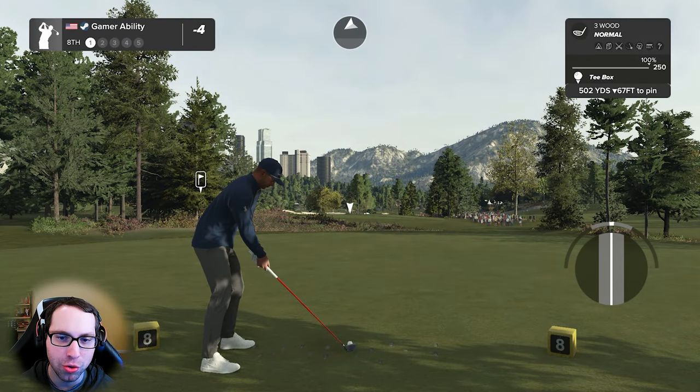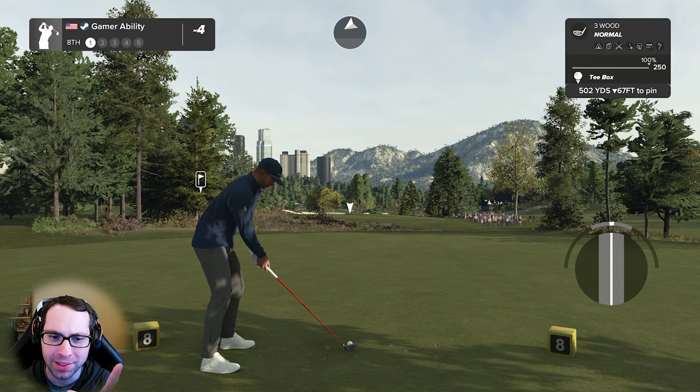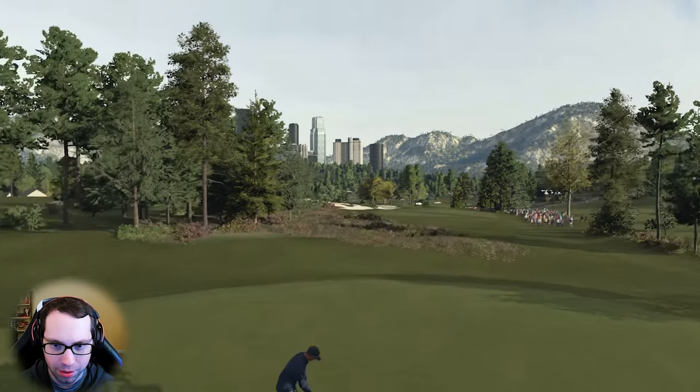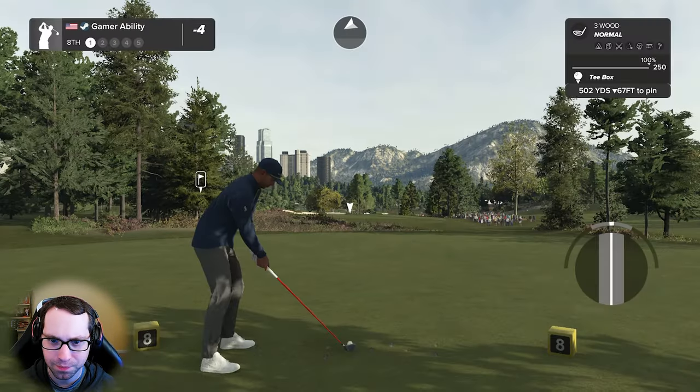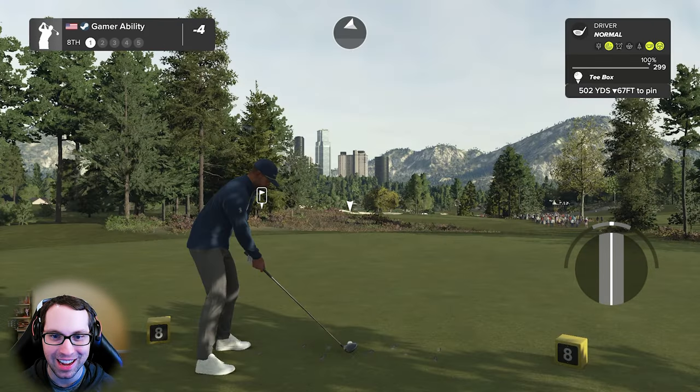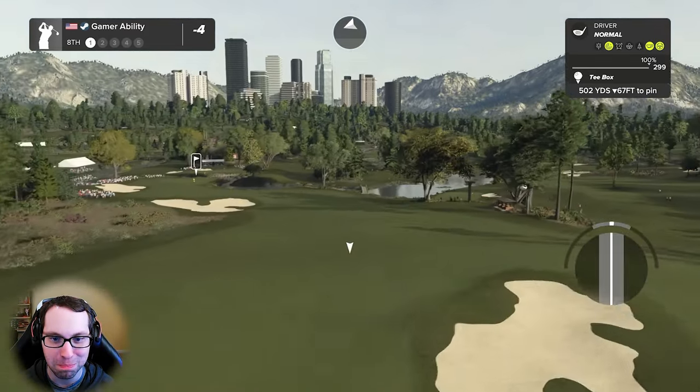Six feet to the cup, steady left to right — going to hit this firm. That was amazing. If you erase hole number one, look at that — we're four under right now, that's five under in the last four holes. What a view — the backdrop, the planting, the sculpting, everything is just so well done here. This is cool — downhill par five where you can just blast it.